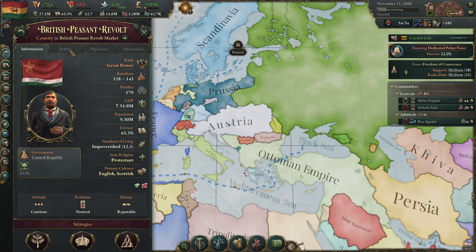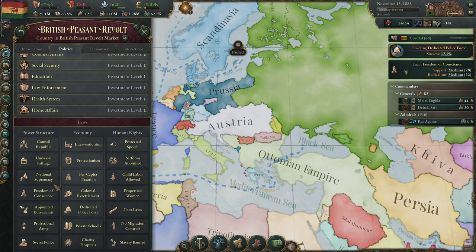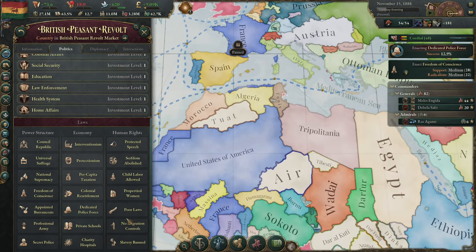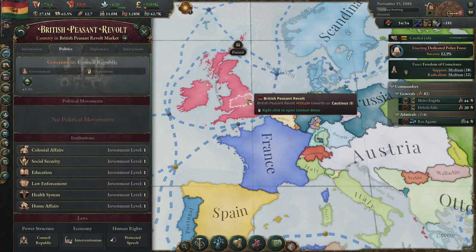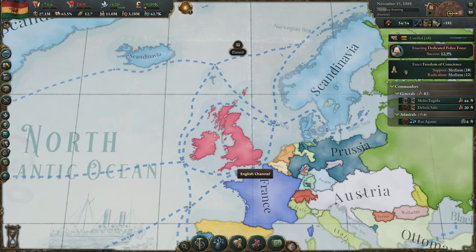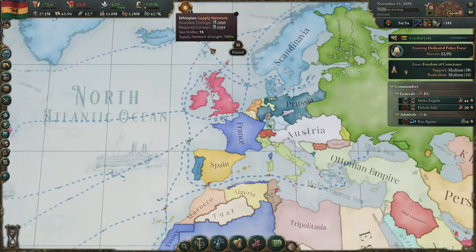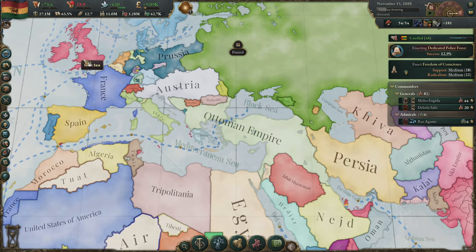What are the policies of the government? Council Republic, Universal Suffrage, National Supremacy — hopefully the government will change all the bad laws. Their leader apparently is of an anarchist tendency. I don't know, this appears to be a vanguard party? We'll leave the specifics to our imagination, since the mechanics of this game can occasionally lead to questionable political coalitions.